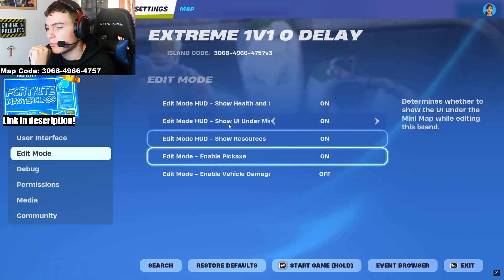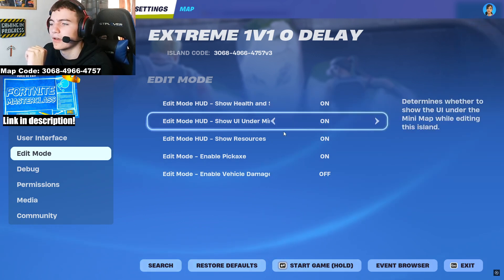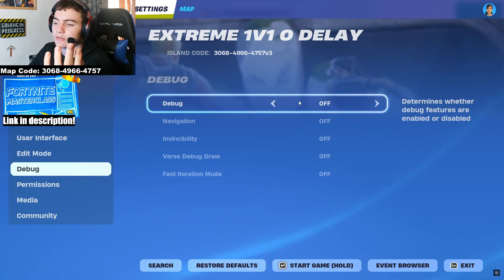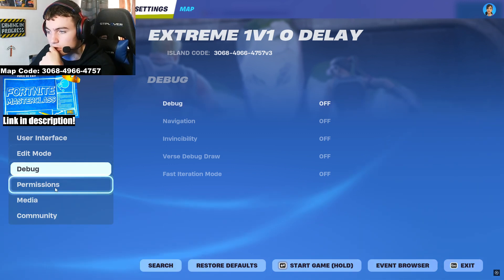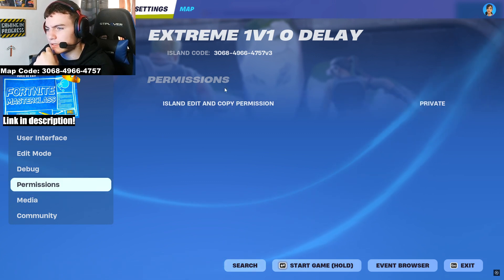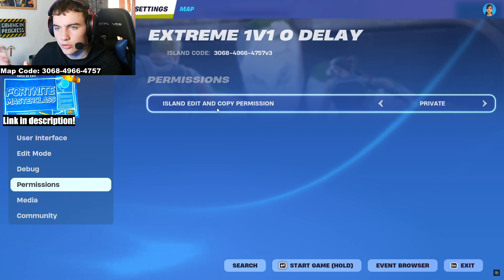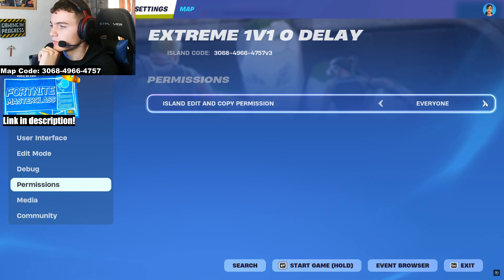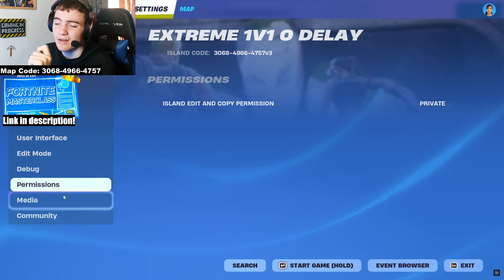Edit mode tab is pretty pointless — I haven't changed a single thing there. Debug: I haven't turned debug on either and I'm not really sure what you can do with it, but the option is there to research. For permissions: this is for when you're editing the island with others — add their permissions to let them edit. Keep this on private so random people who join your game can't mess up your map.